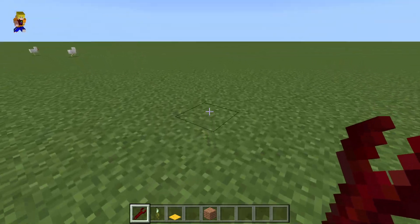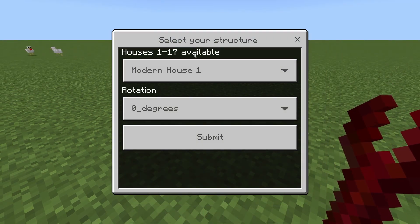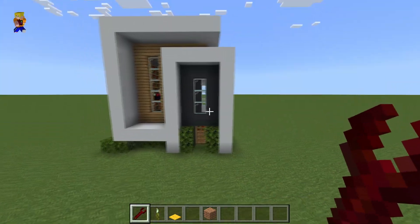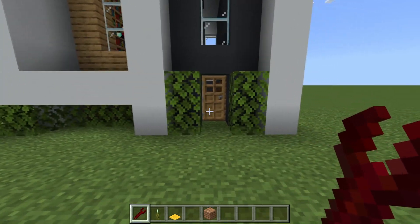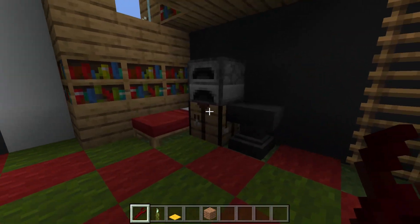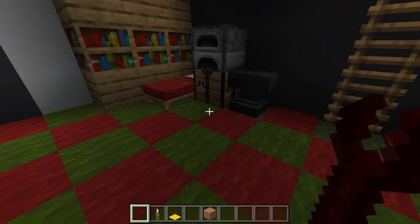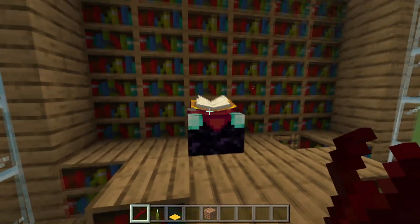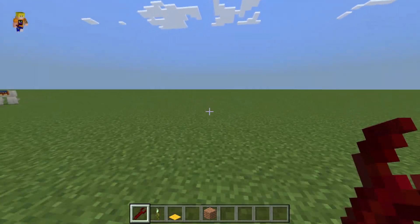We've got the trusty spanner here, doing modern buildings. Let's go to modern building number one. Okay, definitely looking modern — we've got nice textures going on, a bit of hedging. Let's have a look inside: checkered floor, very compact design, bookshelves — very nice. What's upstairs? A lot of bookshelves and a crafting bench. Excellent!